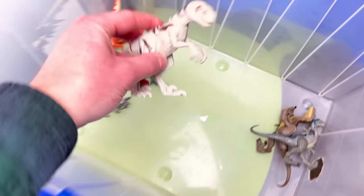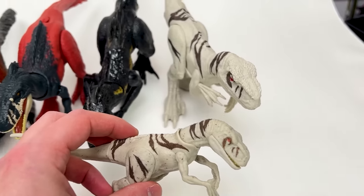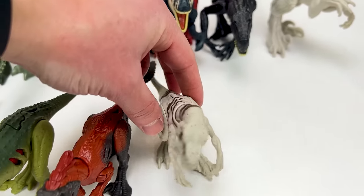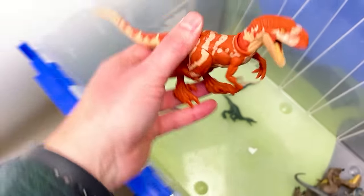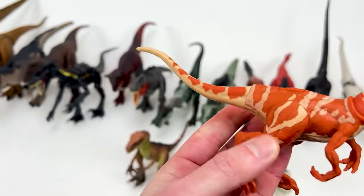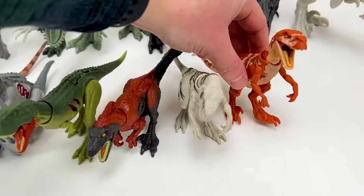Now we're getting down to the really small ones. Here is a super small Atrociraptor figure in the same color as the basic Atrociraptor we saw earlier, but a whole lot smaller. I've actually got one more Atrociraptor figure in here with totally different coloring — this one is a bright orange with tan stripes on its body and yellow evil-looking eyes.